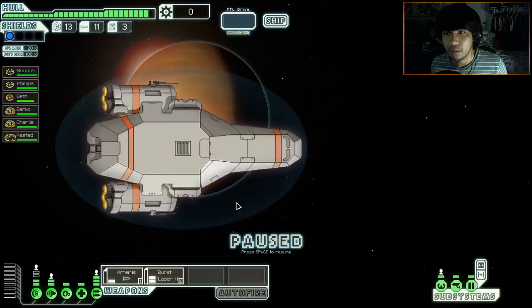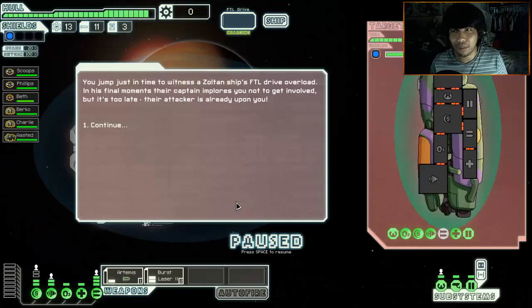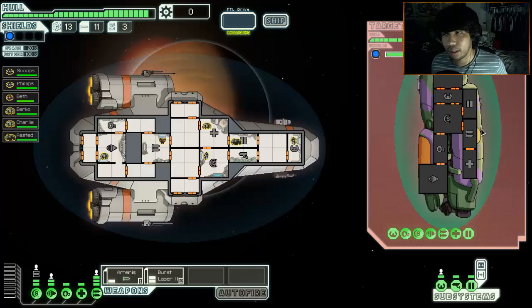Alright, sighted. You jump just in time to witness a Zoltan ship's FTL drive overload. In its final moments, their captain implores you not to get involved, but it's too late - their attacker is already upon you. Let's look at their stuff. They have everything I have, no teleporting things, so let's go attack their weapons straight away. I have this rock man and this other guy just in case - I have these two together.